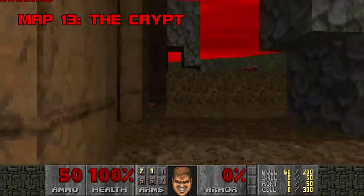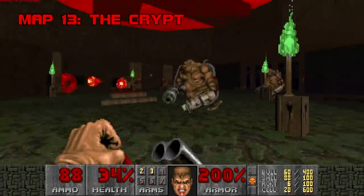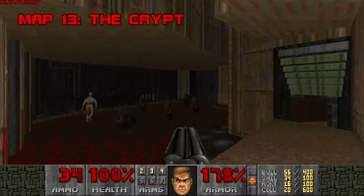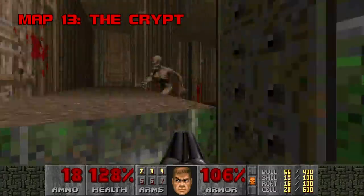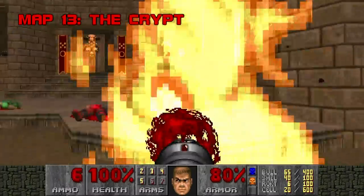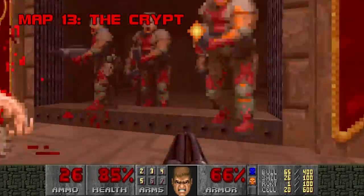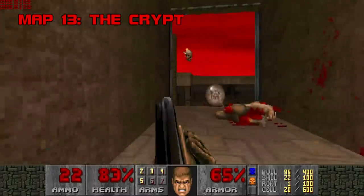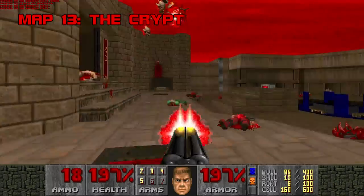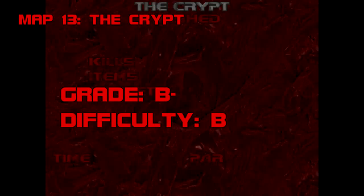Map 13: The Crypt. It looks about as much like a crypt as anything else looks like anything else in Plutonia. This one is short but pretty intense. The opening fight against the mancubi is unpleasant, and it's easy to panic when you see the pop-up. The last room is vintage Plutonia — a revenant trap and two archviles, then one more on your face when you hit a switch. People should really start including pain elementals alongside chaingunners, archviles, and revenants when discussing hallmark Plutonia monsters. Grade: B-. Difficulty: B.